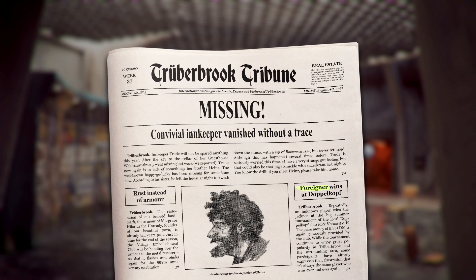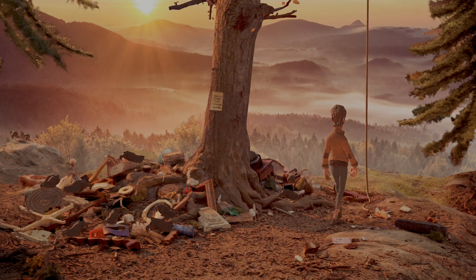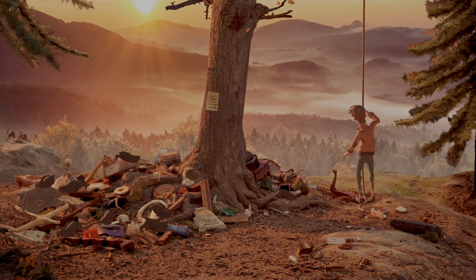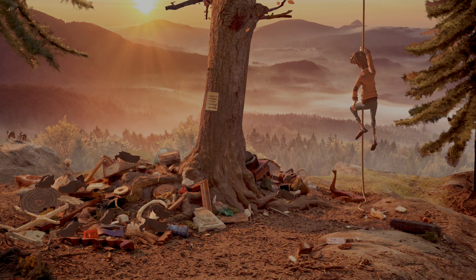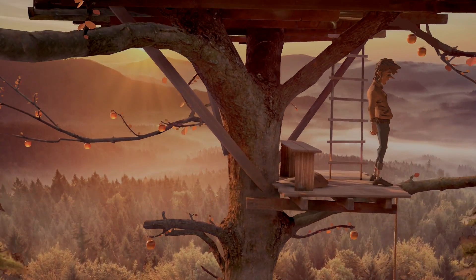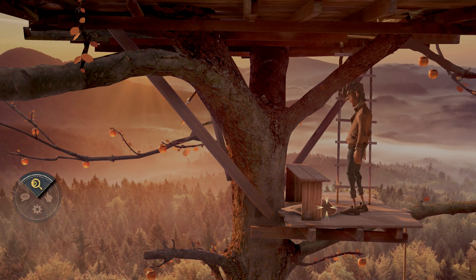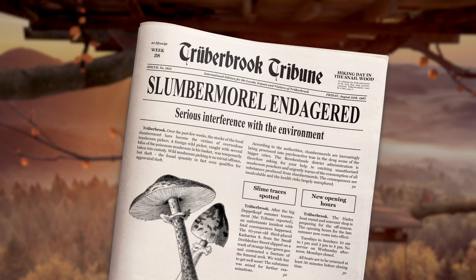Pick that one up and then we have one more to go in the final chapter, Chapter 4. This is once you finally get the treehouse dude to lower the rope. You want to make sure you climb up and then you should be in the middle of the tree. Before taking the ladder up into the actual treehouse, you want to look underneath the bench right here, and you will notice the newspaper right there. Once you pick that one up, given that you have the other three, you should be good for this collectible and the achievement.